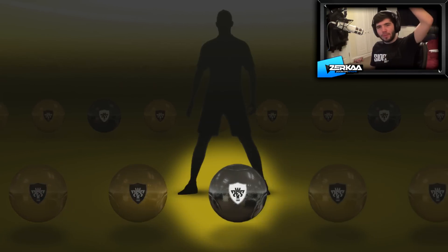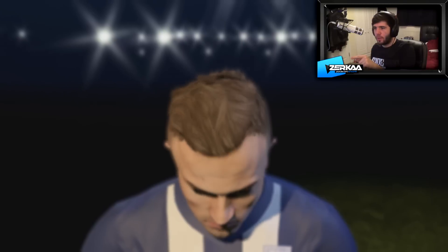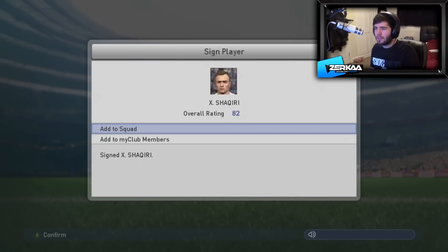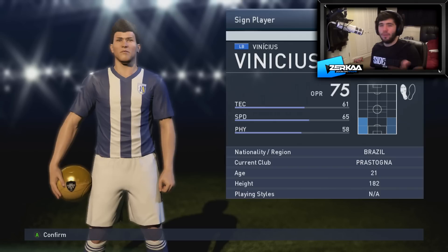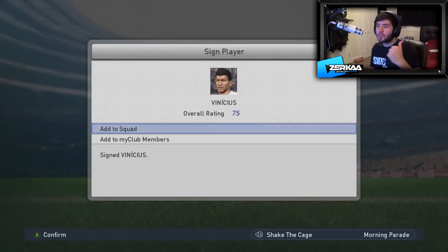Black ball time! Who are we going to get? Someone good - it has to be someone good. Who are you? Shaqiri from Insar - take that, 82 rating, I can put him aside. This guy's going to be good. Not with those boots though - you ain't going to be good. Like Vinicius from Prostogna - sounds like something I'd learn in Latin back in the day at school. Give us a good defender, we need some more defenders.